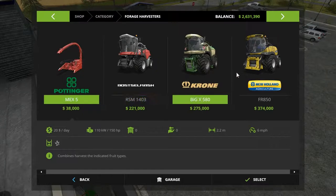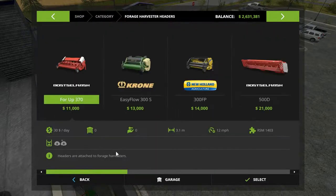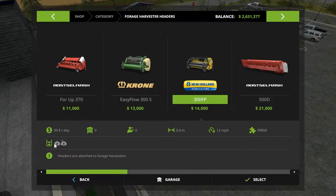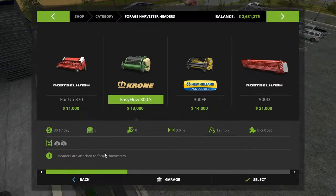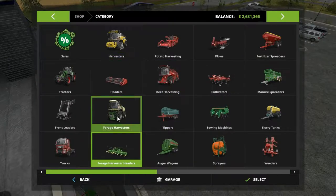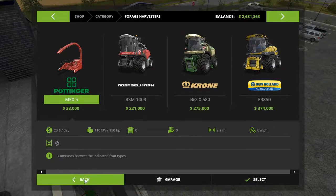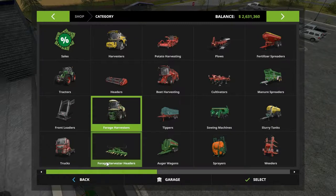The Forage Harvester is the beast that harvests the poplars. These all seem to be able to do it — we're almost $400,000 here. But the only foraging header I could find that has a poplar symbol is the one at the very end of the list. I think that's grass and silage, or loose straw and loose grass. All the way down here we've got this one, and he only attaches to the FR850. So I think you need those two in order to do the job — $400,000-plus to test what it's like to do poplars. That's too much for me.